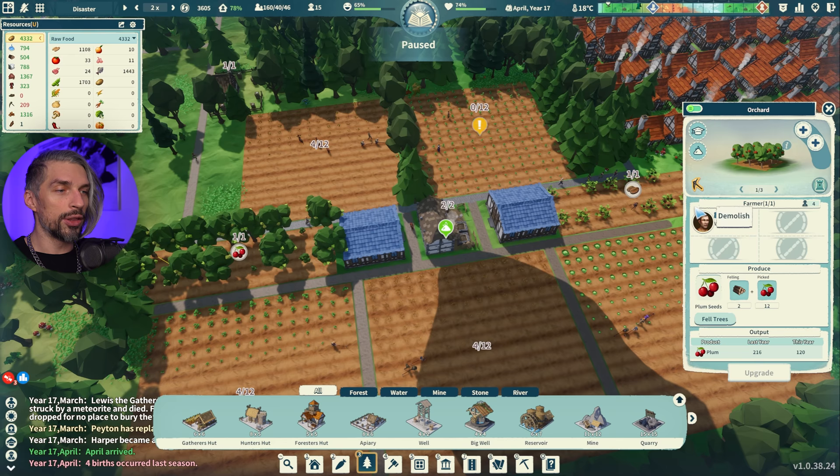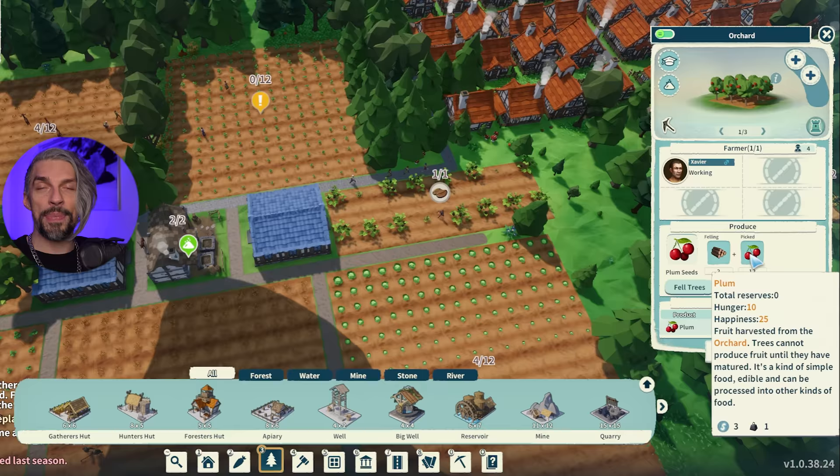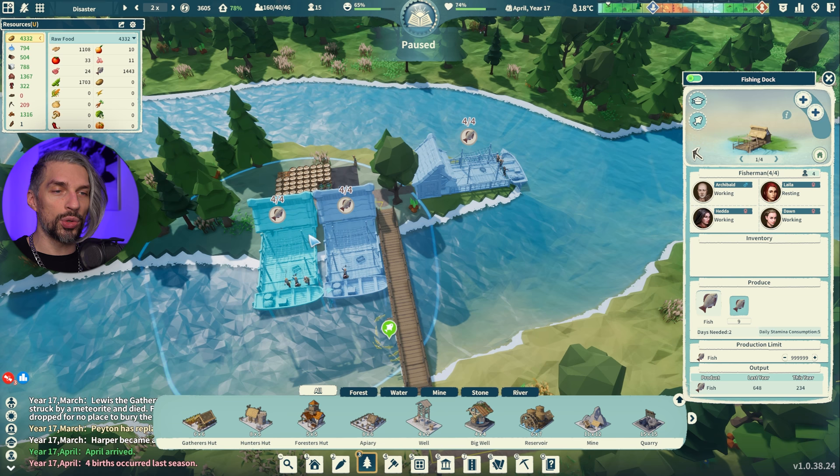Orchards have one person producing 216 food per year. That's not bad because orchards produce higher-quality food with higher hunger restoration, so happiness is higher. Orchards are actually pretty good since they produce higher-quality food basically passively.